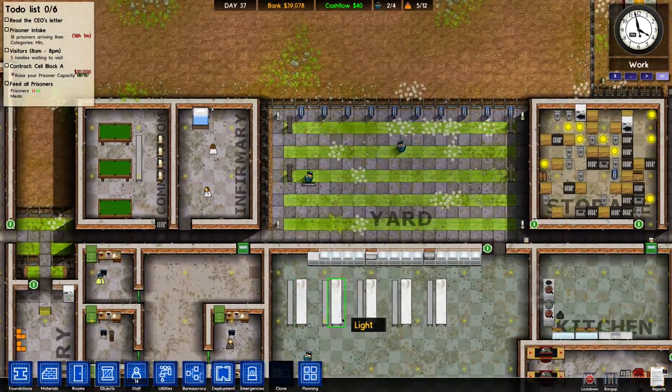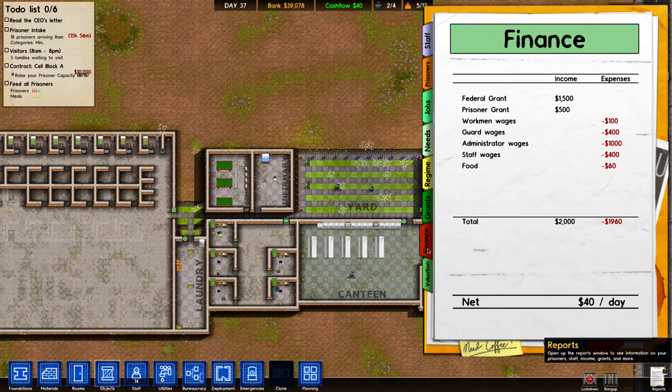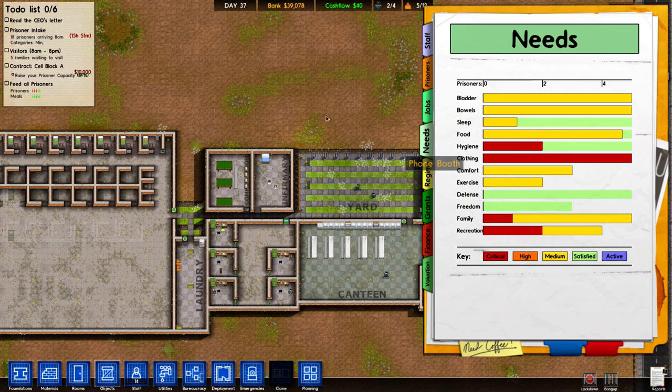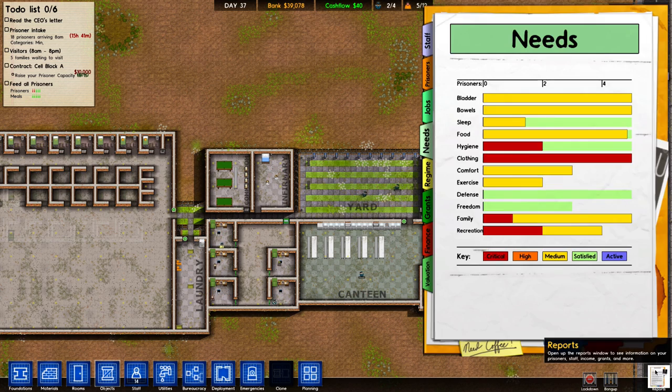Should I get rid of someone and hire another workman? I don't know. Let's see what their needs are. Clothing — why are they not changing their clothes? Maybe the guard didn't go to the door to open it for them? Well, their hygiene's fine. They can go to the bathroom whenever they feel like. Hygiene's pretty high up too.